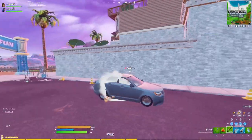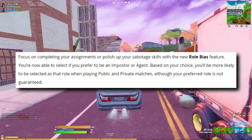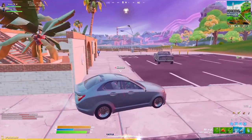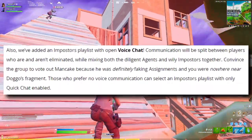There have been some more impostors updates. First up, there's a new role bias feature, allowing you to choose whether you want to play as an imposter or as an agent. There's also a new playlist with an open voice chat, which will allow everyone to actually communicate by voice.